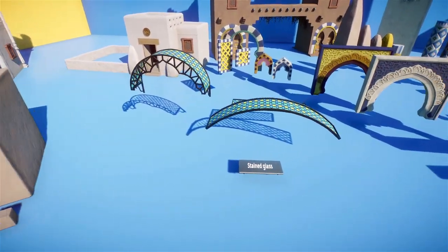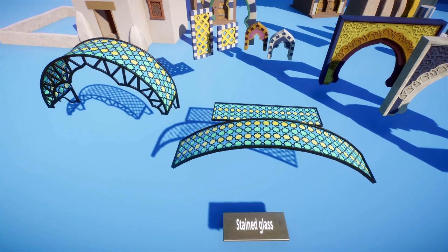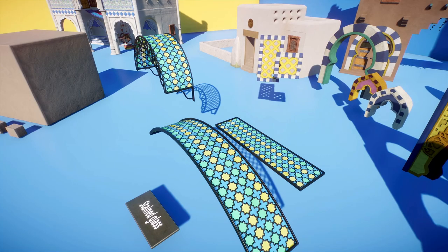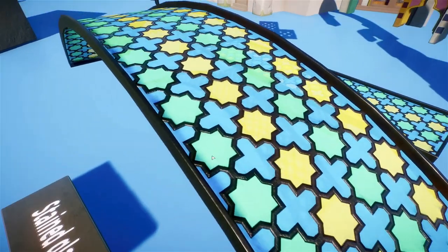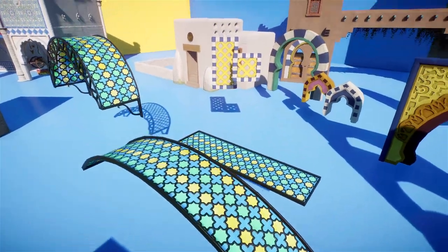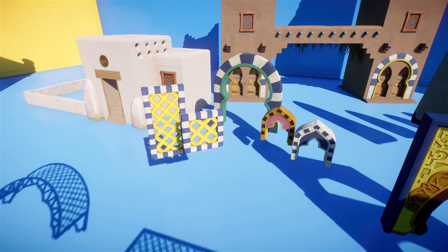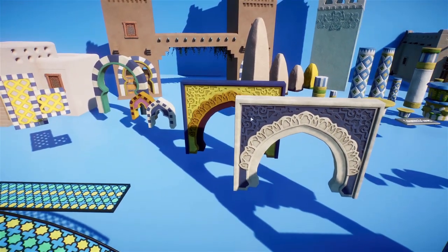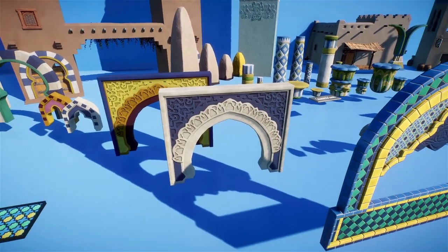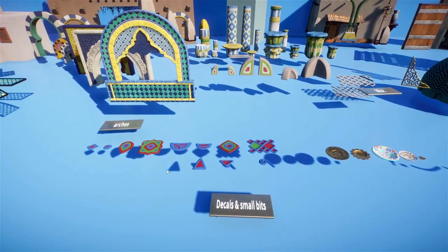Then we get into some much more decorative items. The stained glass - bear in mind all of these are recolourable - has some cool possibilities. It is transparent; you can see through it. We have some little fence sections, which could be used to make little frames and cages. We also have a whole bunch of new decorative arch pieces, which are awesome - again in that plaster texture.